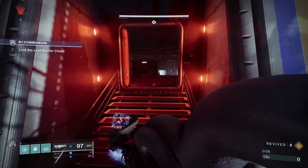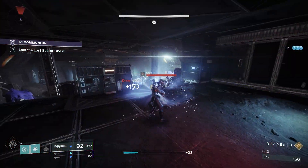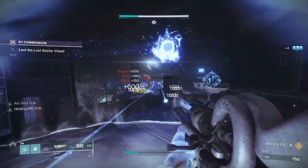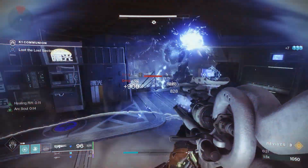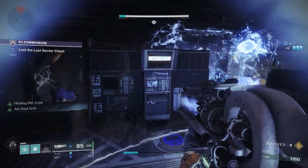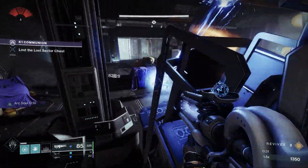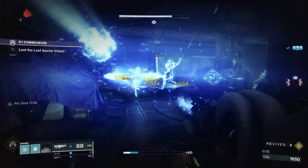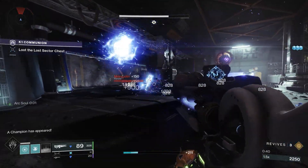Focusing Lens — I've seen a couple of cool videos of titan smashes and stuff like that with it, but Getaway Artist arc souls are really, really strong with Ager's Scepter. With Ager's you just get one kill and, as long as there's a group of enemies around, it'll freeze a lot of them. Then you let your arc souls go to work on them with your Getaway Artist on, or even just your rift arc soul.